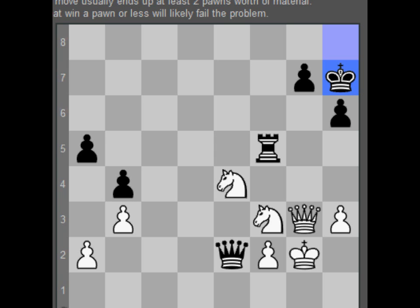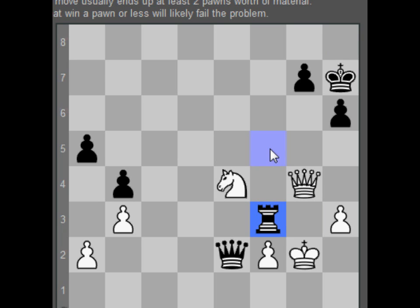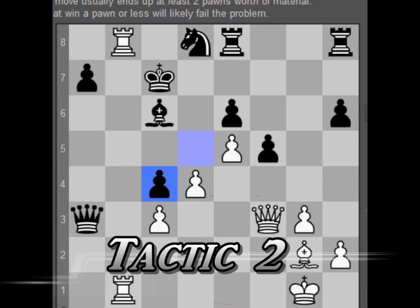Now this problem looks tempting like you should fork right here with knight to d4. But after you do that, he will take your knight and then you can take his rook. However, it's better to actually go with this option, attacking his knight. So queen takes and he cannot recapture — his queen is under attack.